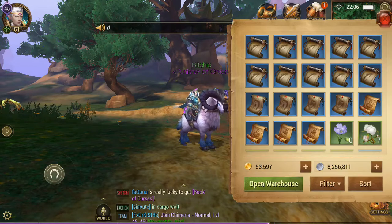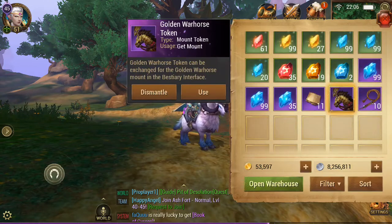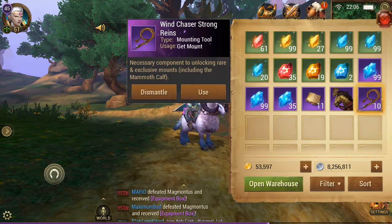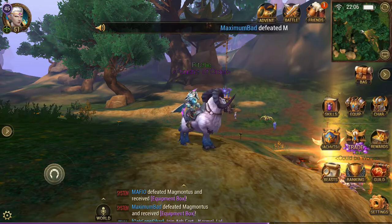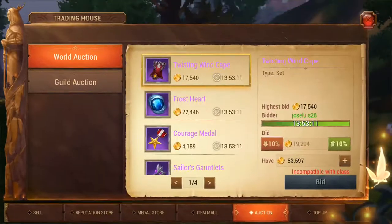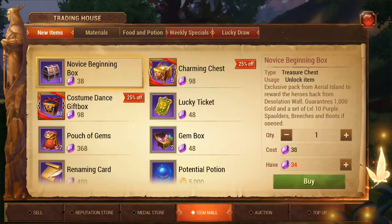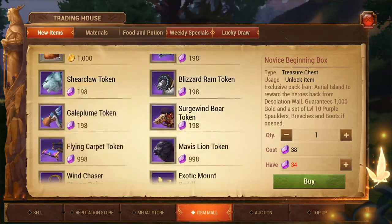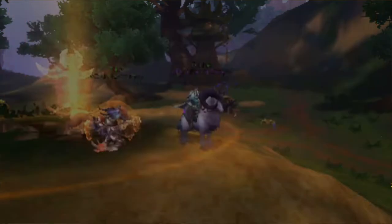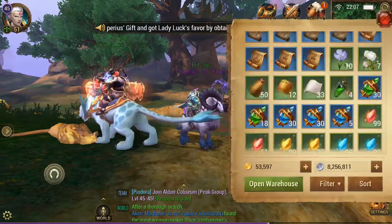To get the Golden War Horse it's not just a case of owning the token. You need 10 of these Wind Chaser Strong Reigns which you can obtain from the weekend party. You can also obtain them if we go into trade and into the item mall under new items. The Wind Chaser Strong Reigns are 48 gems each.